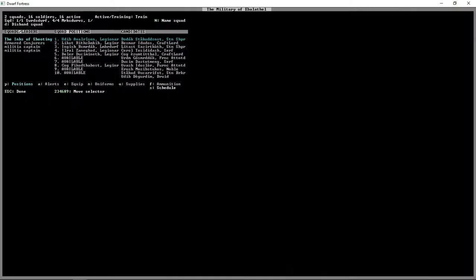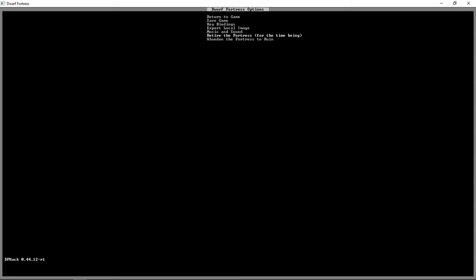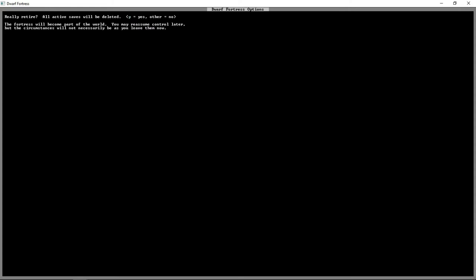These guys still need four more, so we still have our 16 military. I think we'll very briefly retire the fortress for the time being. You can also abandon it to ruin, which will make all your dwarves leave, but we're going to retire it for now. I want to show you another game mode called Legends — it's not so much a game mode as it is a world viewer. It's super cool stuff. I think we'll probably look up the life of Rith the legionnaire and the life of Relic, and then see if we can find a vampire or a forgotten beast with a really interesting story.